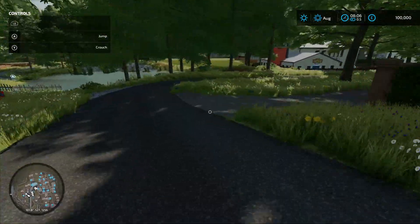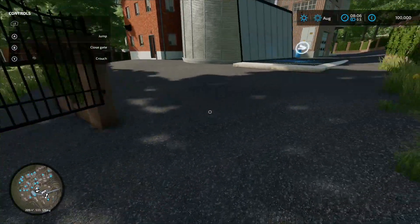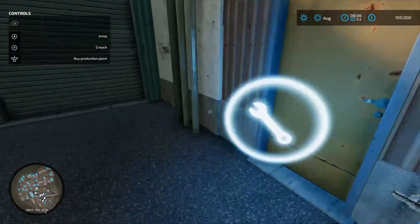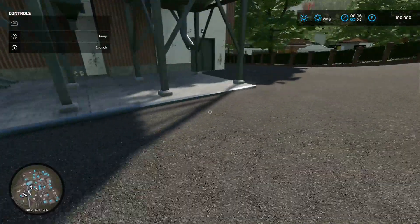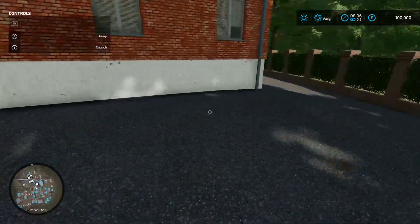We'll come down into these gates for the grain mill - careful you don't hit yourself in the face. Loading-in point there, production chain menu there, pallet spawn point should be there. 96 grand to buy - the landscaping may have nudged it out of place slightly.